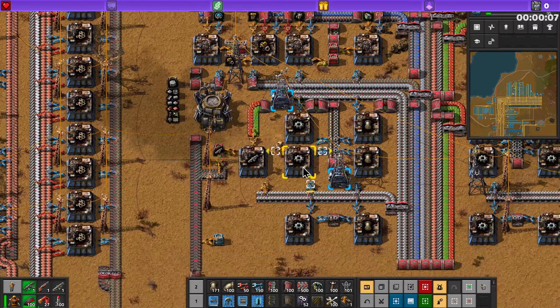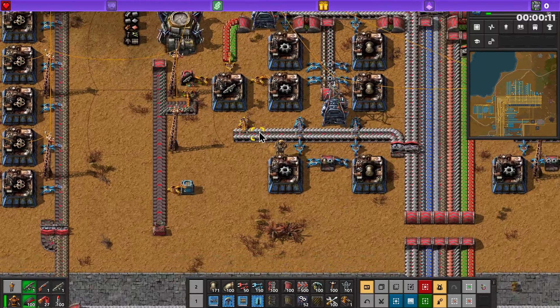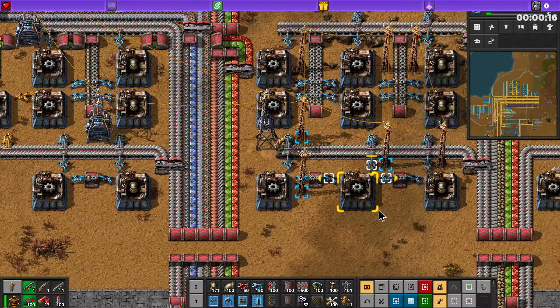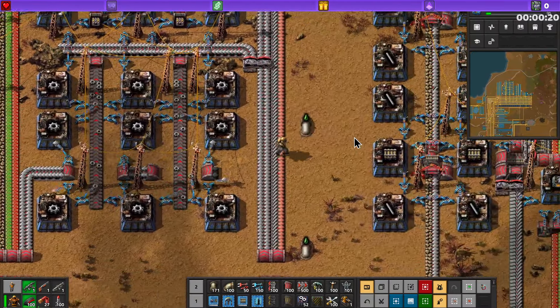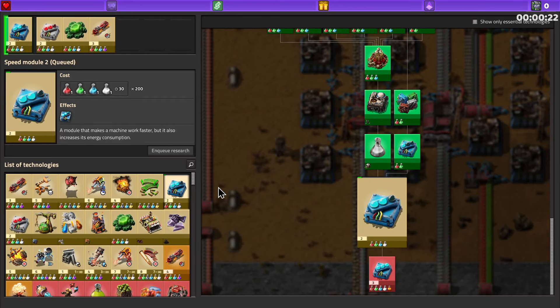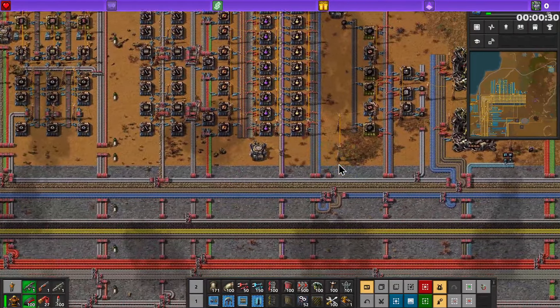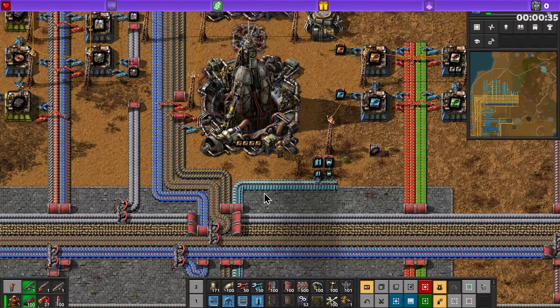Hello everyone and welcome back to another live stream here on twitch.tv/xisuma playing Factorio Space Age. In the last stream we went to space for the very first time and built the first platform, and today we're going to be going to a whole new planet. We're doing some research at the moment and actually starting to run out of things to research. I've done a little bit of work around the base and on the platform as well.